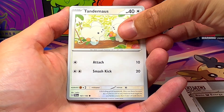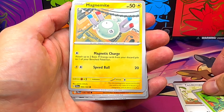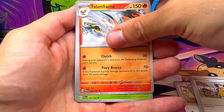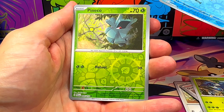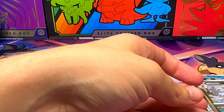Tandemaus, Sprigatito, Magnemite, Giacomo, Heracross, Dally Bird, Paineco Parallel, and one Weavile.